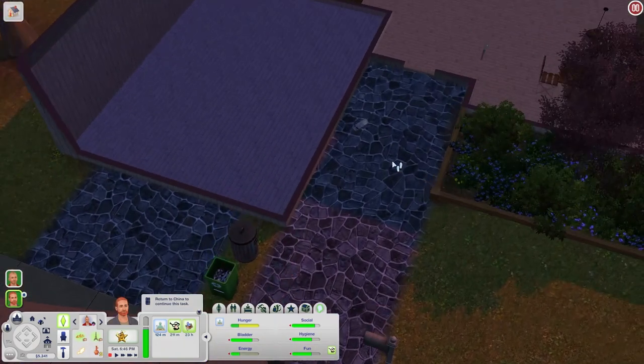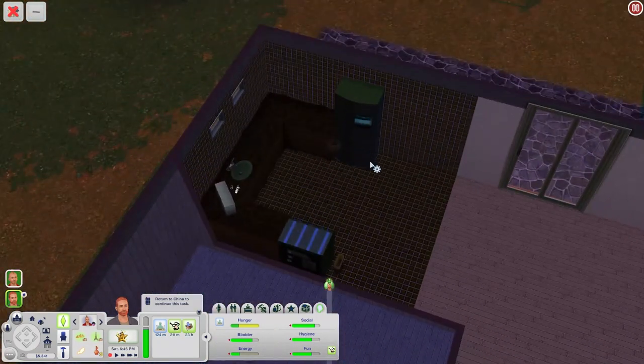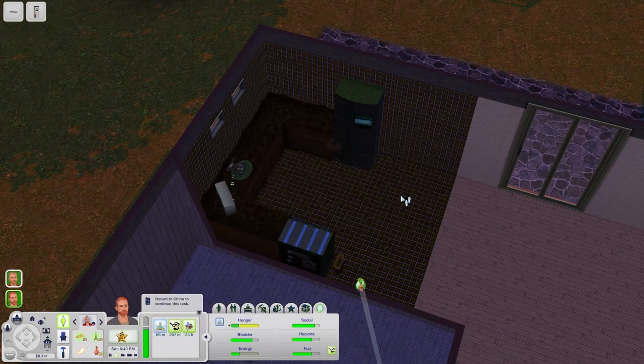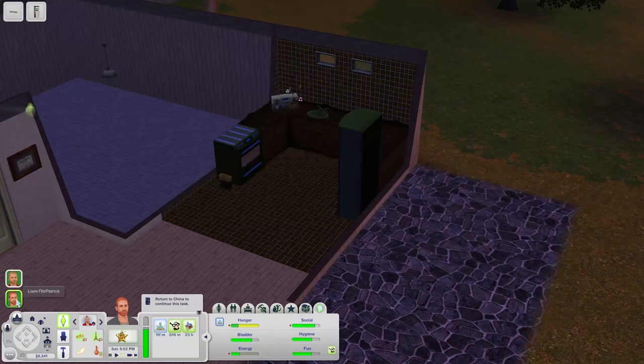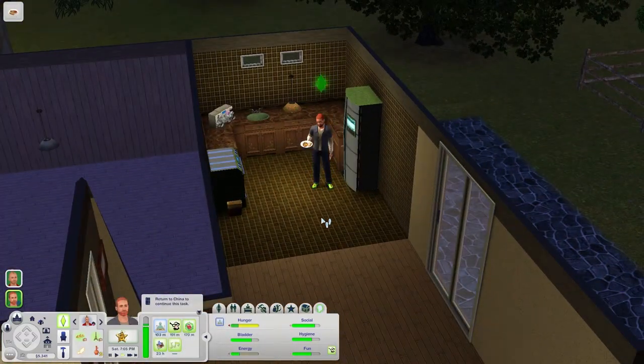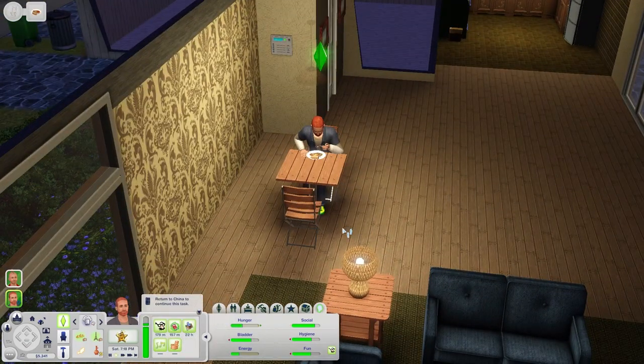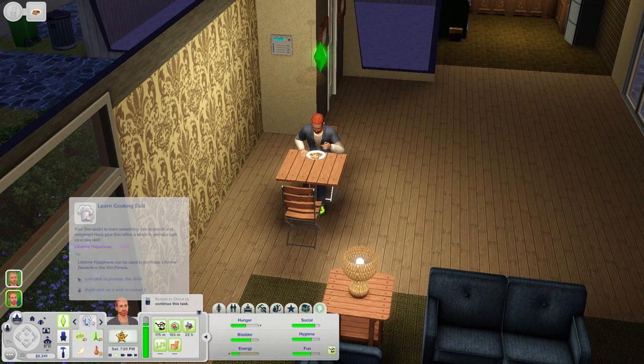Liam, how are you doing? Could you please go recycle this paper? And then let's eat some leftovers - let's eat the ratatouille. I love their new stuff. It's always great coming back from your first trip having lots of money to do things with. Liam wants to learn a cooking skill - he will not be doing that right now. Probably never.